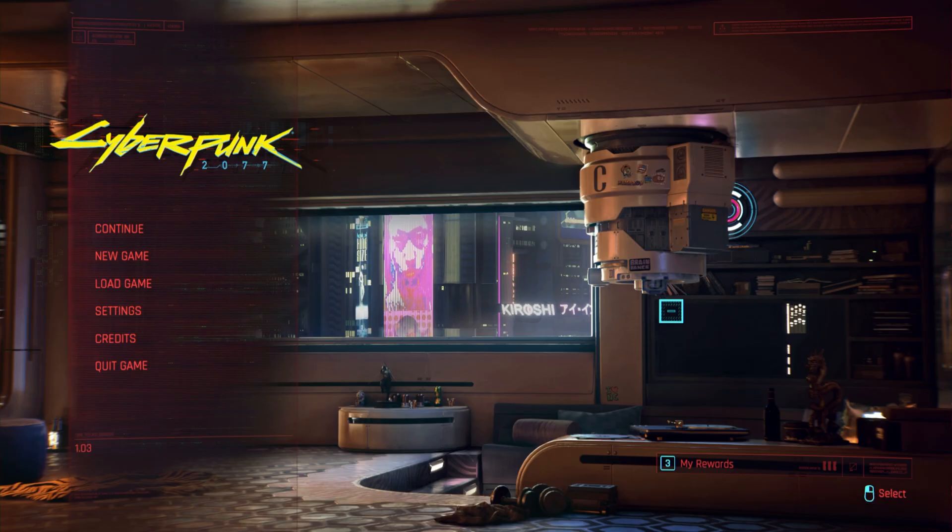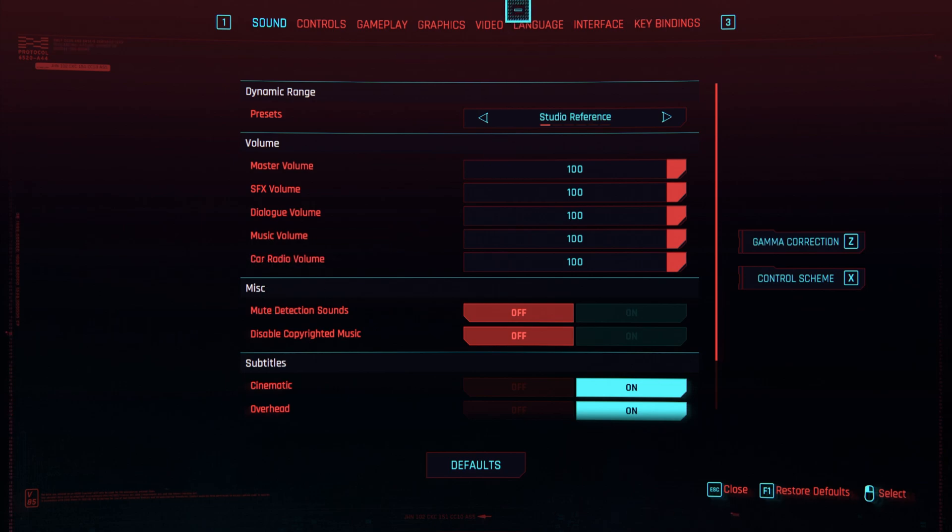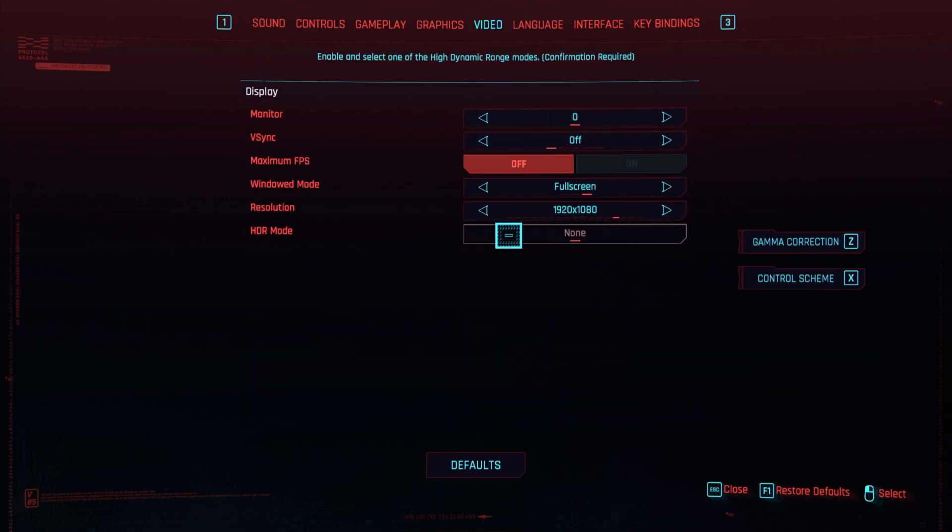Anyway, let's get into it. When you're on the main menu — and note it has to be the main menu for some of these options — simply click Settings on the menu, then head across to the Video tab. We'll be starting here.